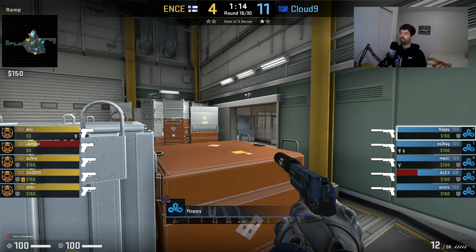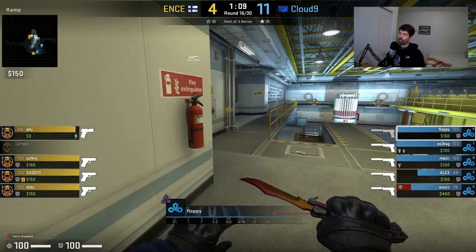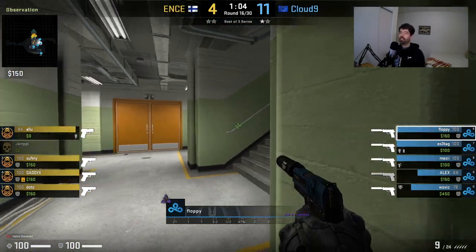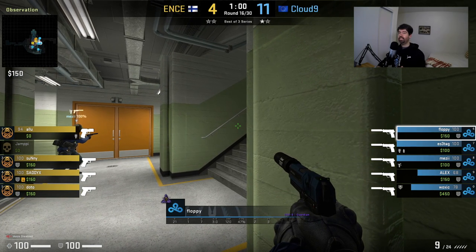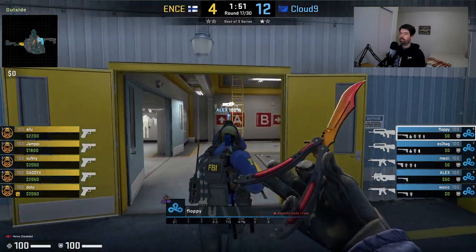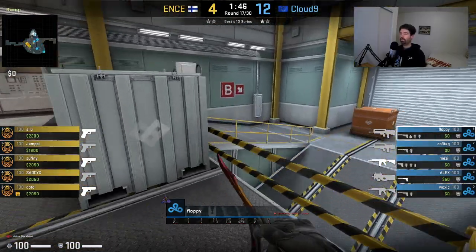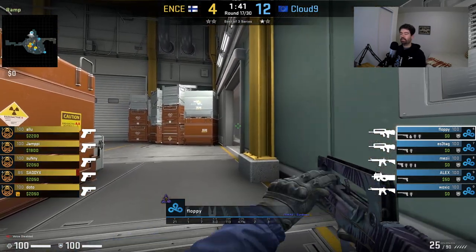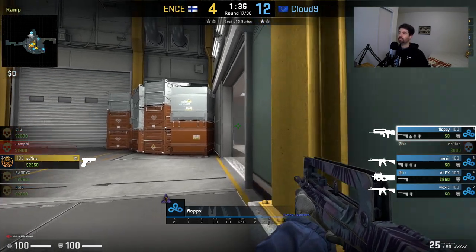The first pistol round is a good example: he's on the railing holding a headshot angle, sees two people across the pixel gap, takes two shots without getting a kill, but still bails because he knows multiple people are coming and doesn't want to risk staying. Next round he does his typical smoke drop, but plays the little gap in the smoke differently since they're on pistols or eco — it's still pretty safe, he'll see them coming through and can bail if needed.